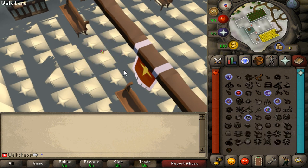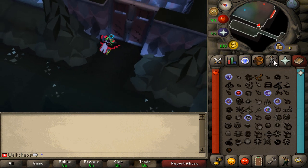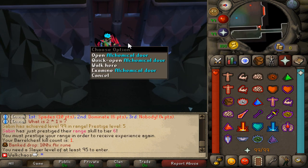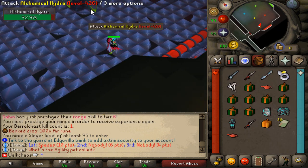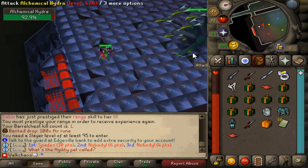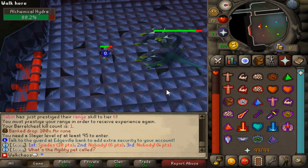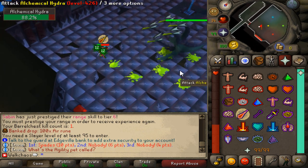Since we're on a roll, let's try Alchemical Hydra next. Look at these graphics — so clean! Unfortunately I think we might not be able to enter because we're not 95 Slayer. But good thing there's a spawned one here so we can find the Alchemical Hydra and see if we can kill him. I definitely should be switching prayers between hits though.